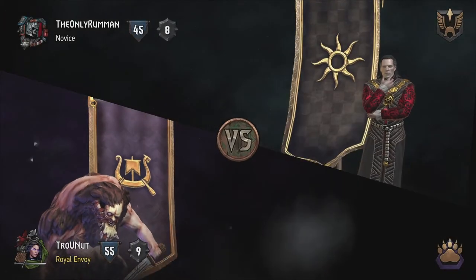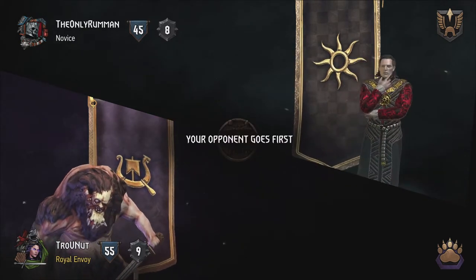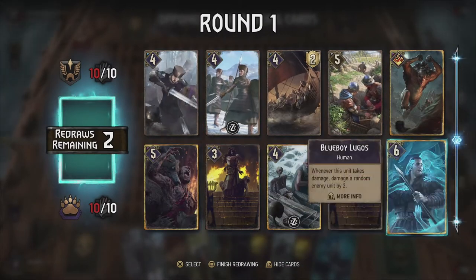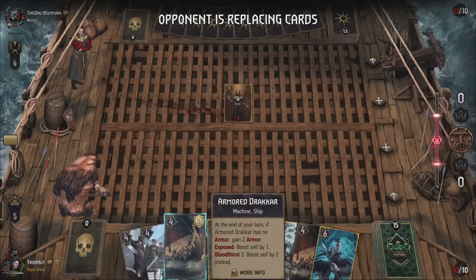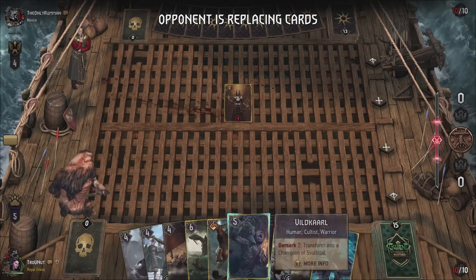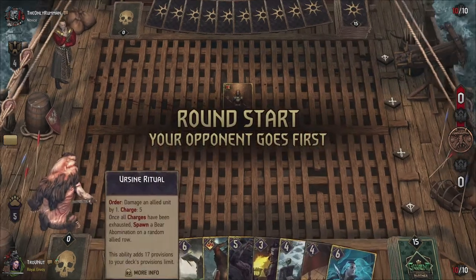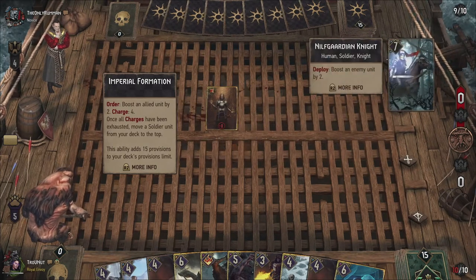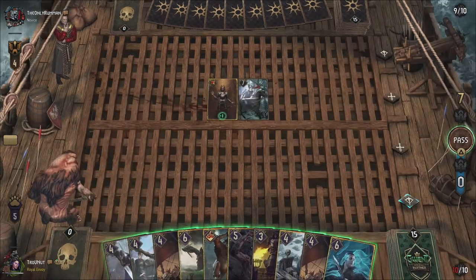We start up against Nilfgaard and we get — oh, that is interesting. It's not usually the ability you face but we'll see about that. Double Drakkar and a Priest which is always nice, the Shieldmaiden and the Queensguard — pretty rounded out deck. I've added Viltkarl to the deck. That's Imperial Formation: boost an allied unit by 2 once all charges have been exhausted, and move a Soldier unit from your deck to the top. Actually not a bad ability at this point.